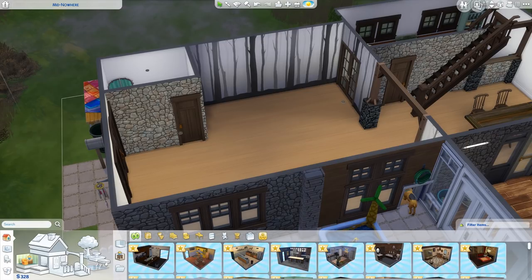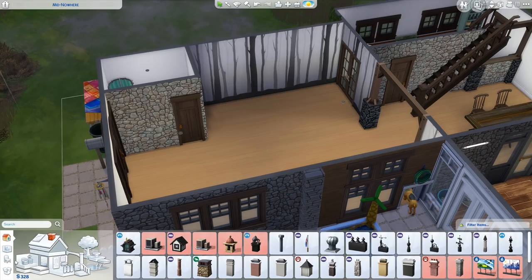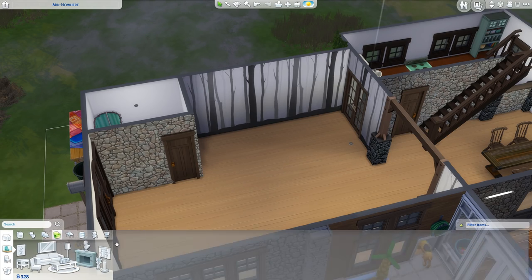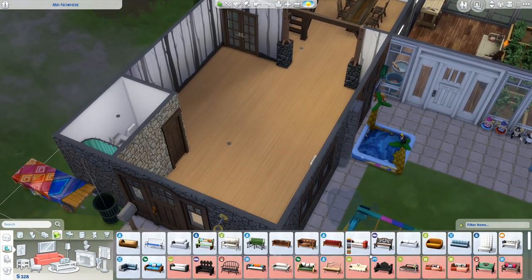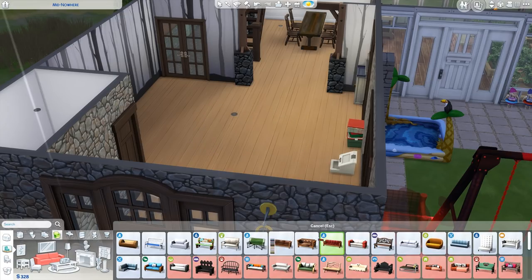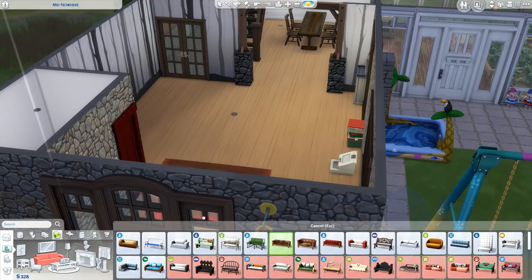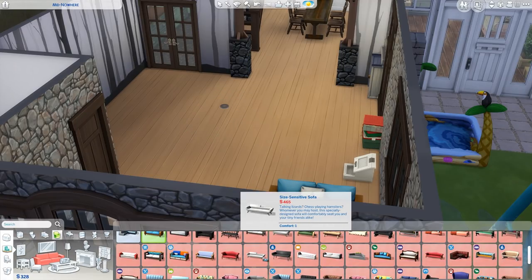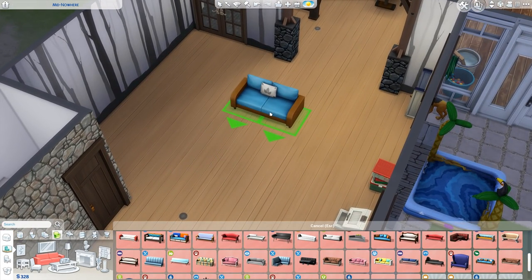We should get a fireplace - we should have had that for winter. Actually, we need it for summer because that's when Summerfest is, and Father Winter comes during Summerfest. We can't afford it yet though. We're now turning into a lodge if I use these kind of sofas. I do really like the new sofas - there's a matching three-seater. I really want to use that one, but we'll save up a little bit.